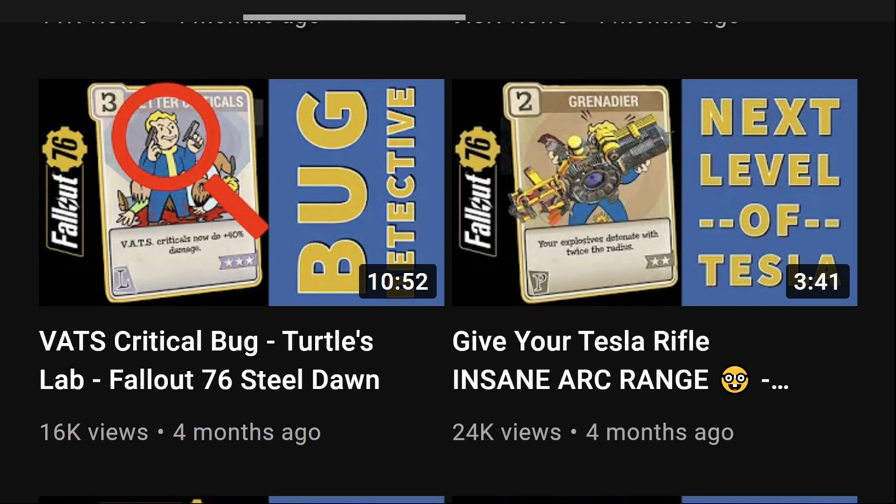Here's another Bug Detective video — this one is about a critical bug. Sometimes when you shoot really fast with automatic weapons in VATS and hold the critical button, the damage numbers on screen don't show any criticals and there's no sound. But we tested it by observing how fast we could kill enemies while holding or not holding the crit button — and criticals always work, even if they don't appear to.